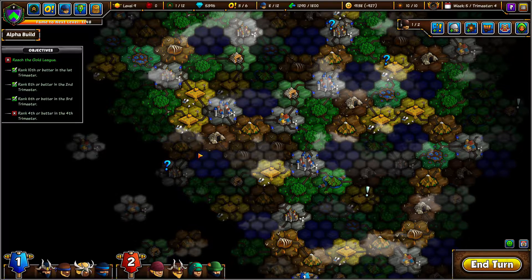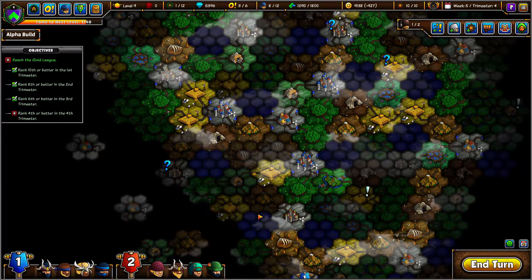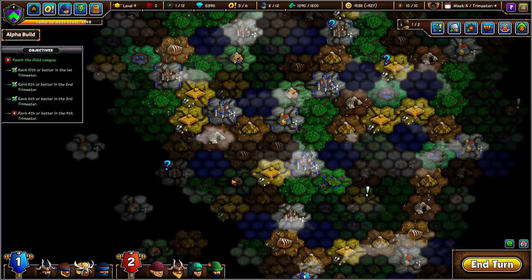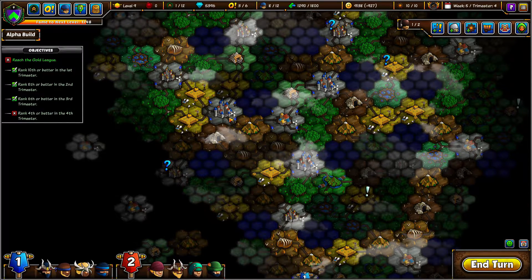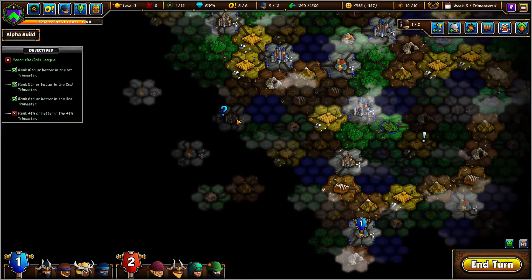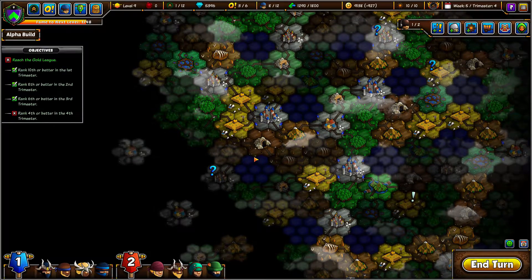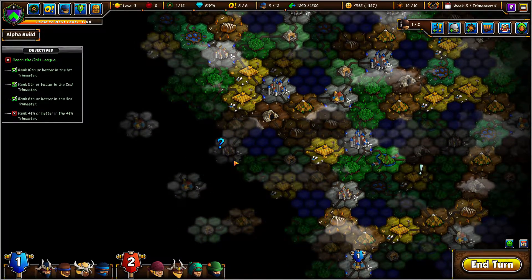Let's have a goal instead of just randomly placing things. Let's make it so that there is no more than two movement spots between camps — between portals. No more than two. Two is fine, three is not. Basically I want as many squares as possible to be reachable in two turns.